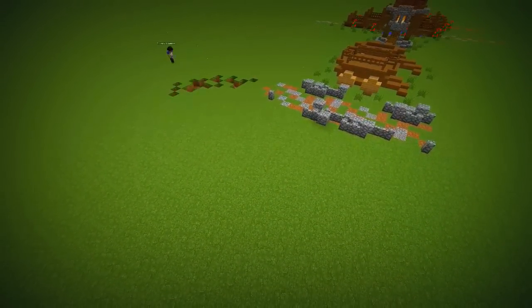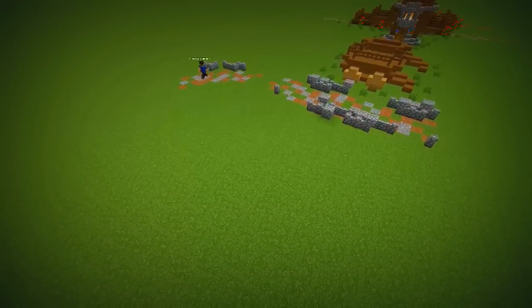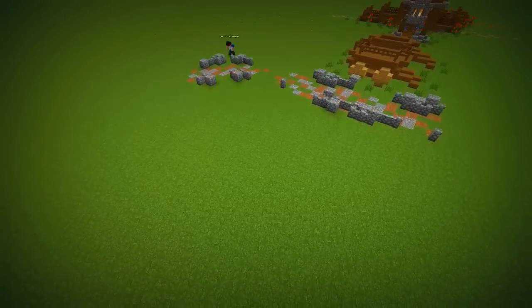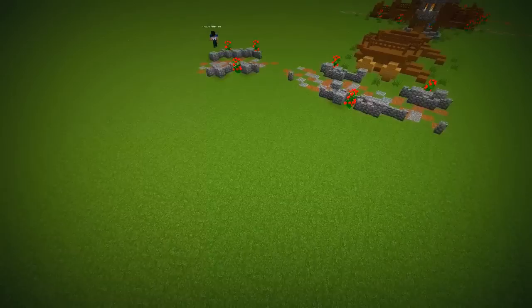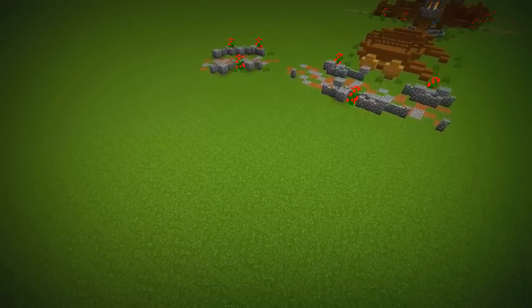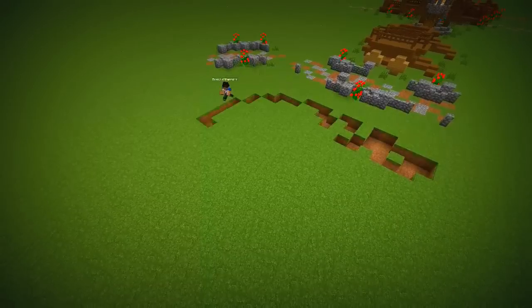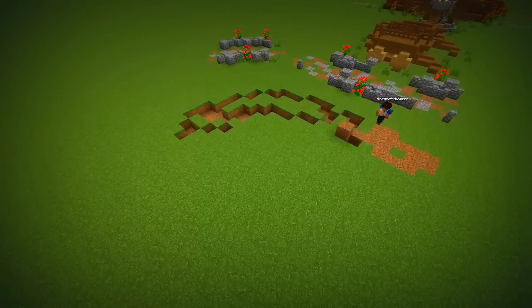Make sure to do a corner path as well. For the village road, just use loads of coarse dirt and andesite fenced in by fences.